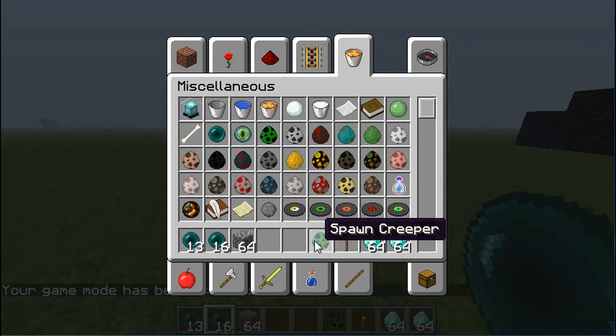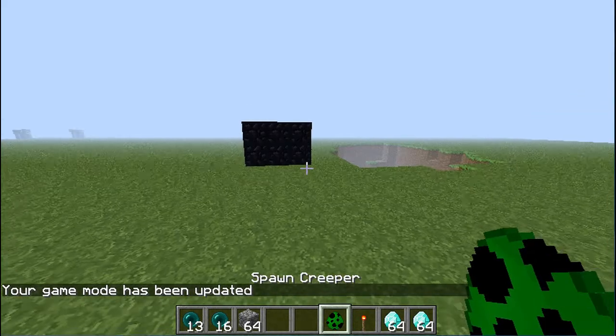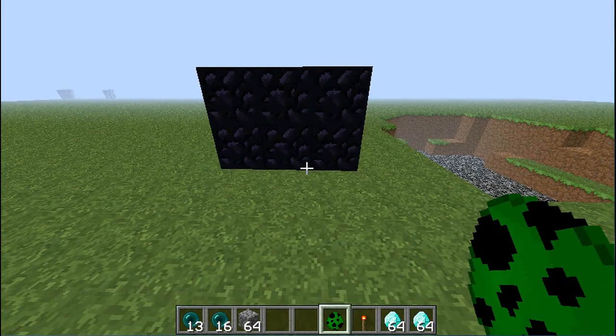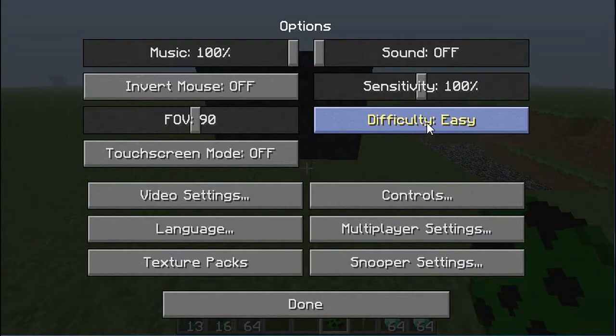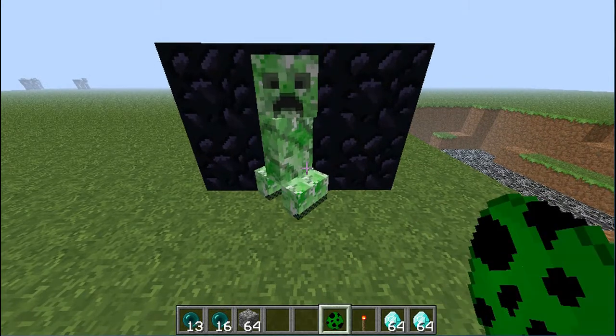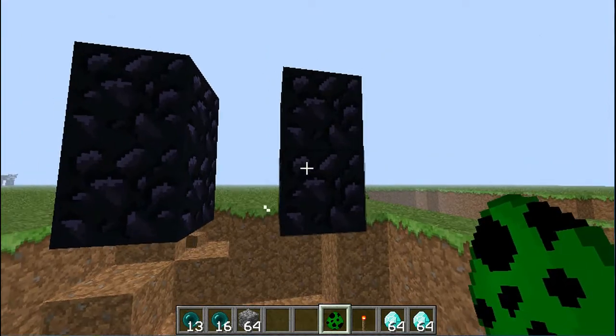Just take a creeper egg and place it on obsidian. It's just really simple. Let's get the creeper on peaceful. This creeper explodes and, wow, look — all the obsidian is gone and you can take the diamonds.